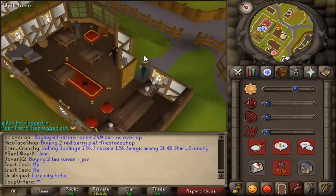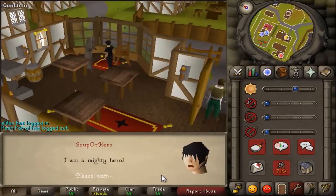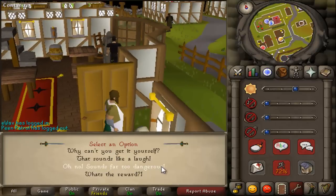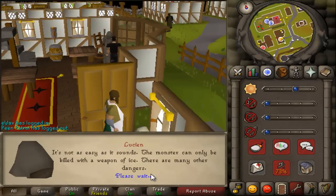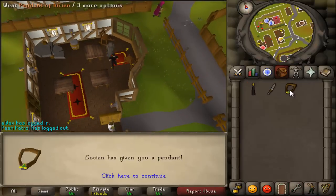There he is — Lucian. He's gonna need a pendant. Just tell him your story and he'll give you a pendant.